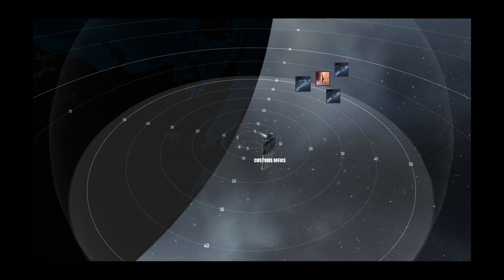The Tornado is much weaker than both those ships in terms of tank, but it can project damage much better than both ships and has higher damage output than both the Tengu and the Drake as well. We jump into S-U, notice locals fairly high, and there are a bunch of ships that we find at a player-owned customs office.